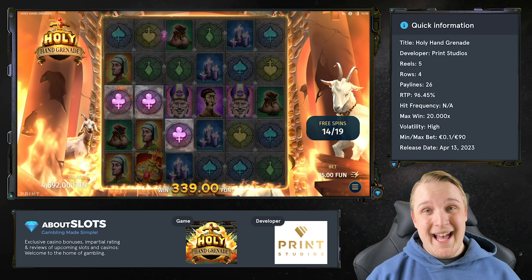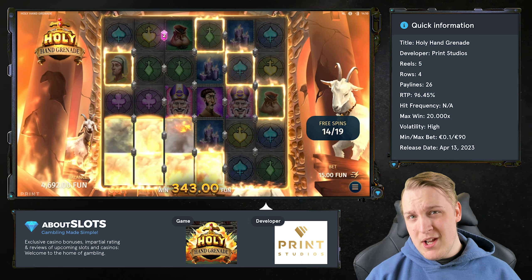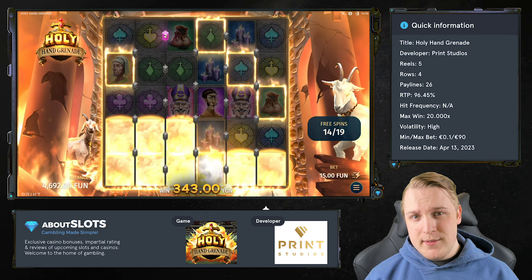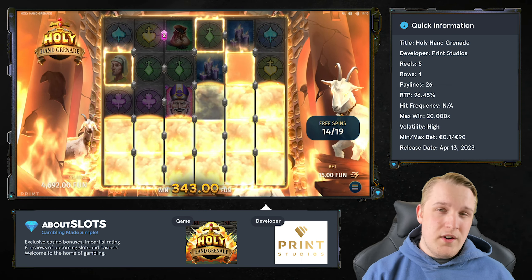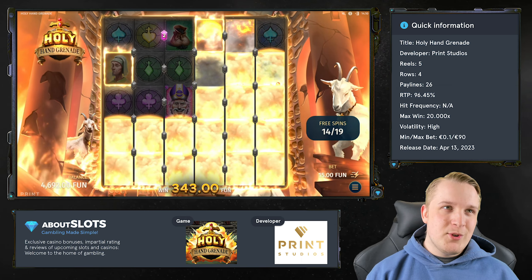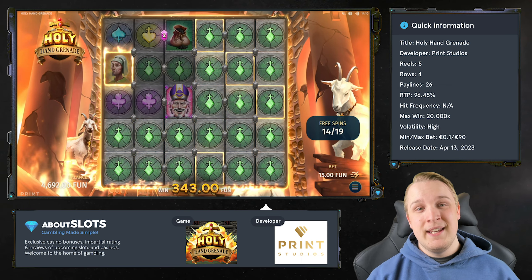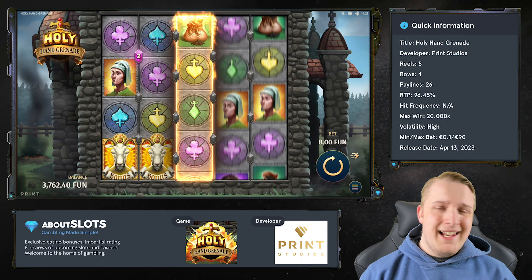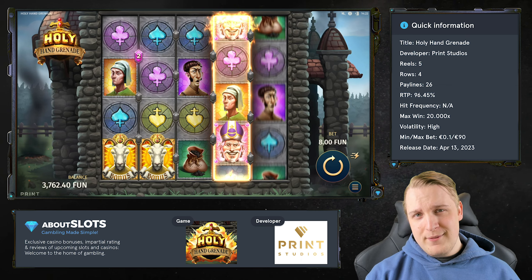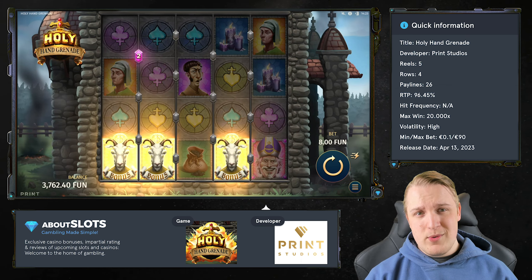The second mechanic, fittingly, is the Holy Hand Grenades. When you land a Holy Hand Grenade, a random number of adjacent symbols will turn into the same symbol. Just having one Holy Hand Grenade might not always do a whole lot, but it's a whole different story in the bonus game. Free spins are activated by landing 3, 4, or 5 scatter symbols, awarding 7, 9, or 11 free spins respectively.